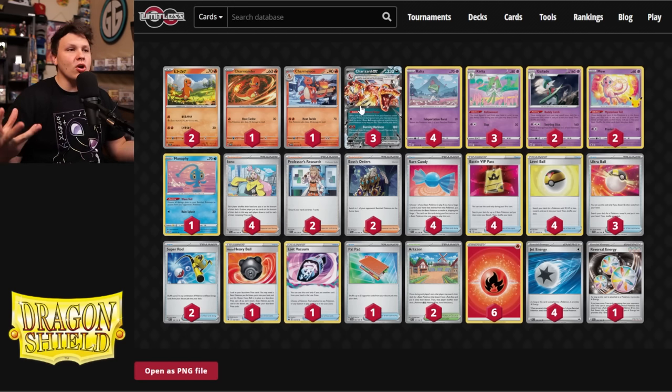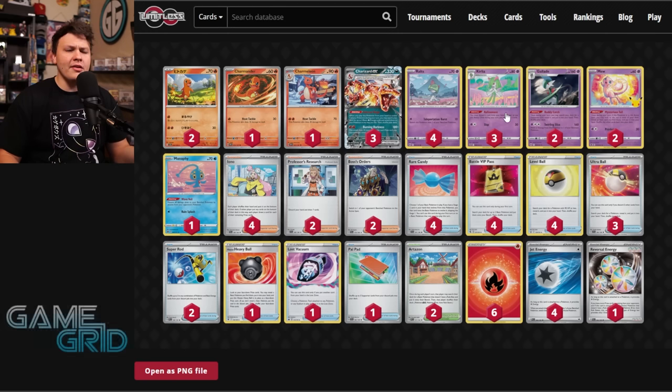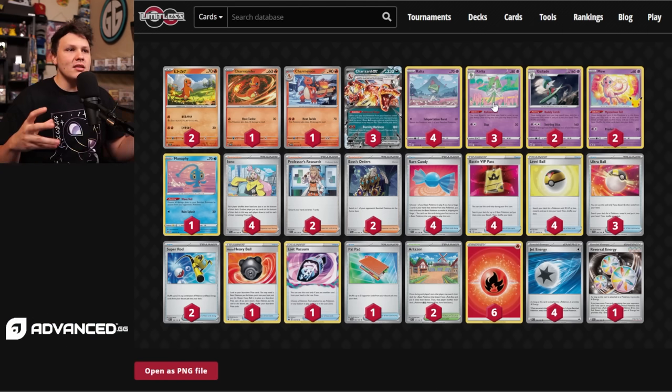I was a little skeptical about only three Charmander at first, but to be honest, Charizard in itself is such a huge threat and so hard to deal with. You don't really need four Charmander. You get one candied Charizard out there with a Charmander on your bench, and if they do deal with that Charizard EX, you have that backup Charmander to become a Charmeleon into a Charizard or to be Rare Candy'd into a new Charizard. I also didn't feel a need for a fourth Curlia either.